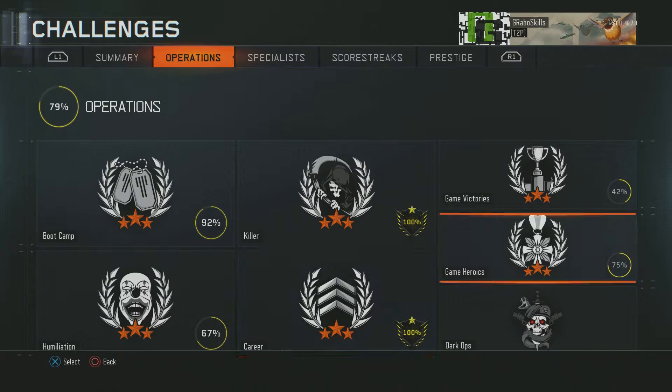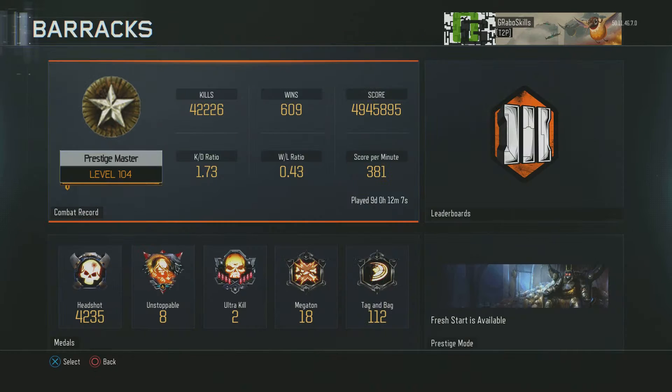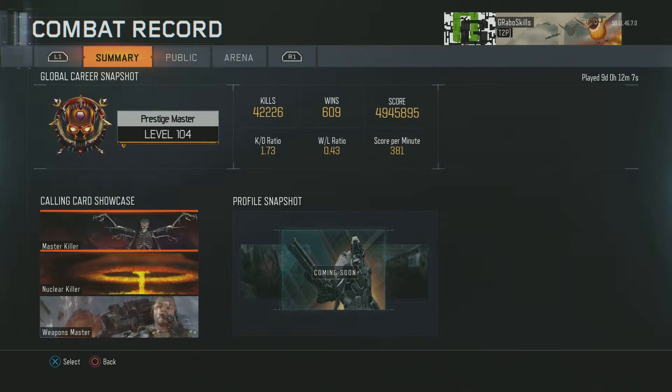Going into my Barracks, this is really where the magic happens. My KD is pretty bad because of Dark Matter grinding — it was 1.65 and I've gotten it up to 1.73. Before the end of this game I'm definitely going to have it at a 2.0 KD. Kills: 42,000. Wins: 609, which is honestly garbage.